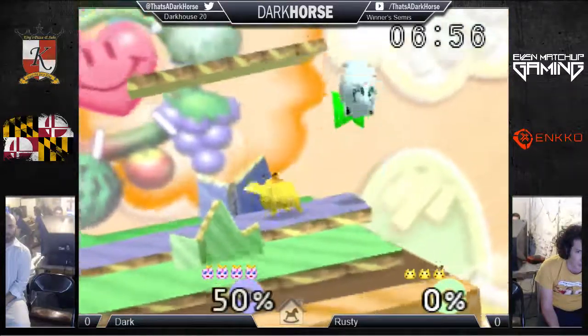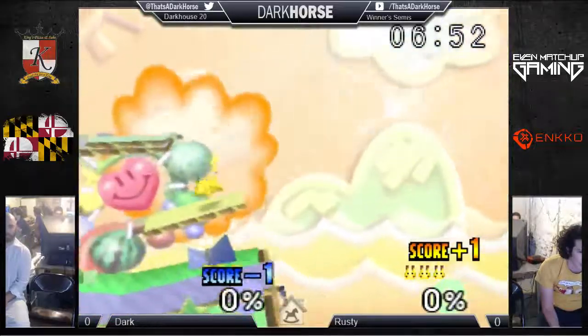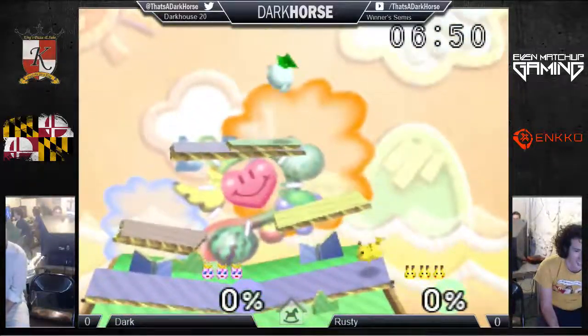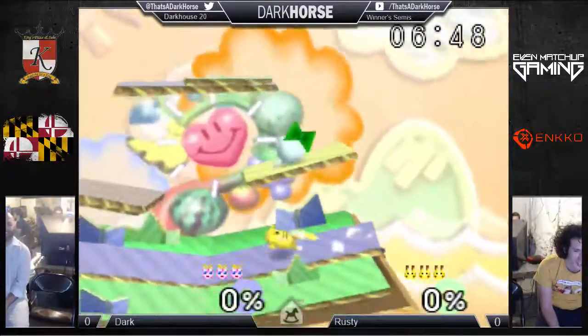He did one down air, he did like 20%. I was Fox. We were right on the edge. He did one down air and the rest of it killed me. The fact that you can see the edge of the explosion and it's just a line instead of fading off screen shows you that the map size was too small. I was Fox so I couldn't shine cancel properly. I was getting wrecked.